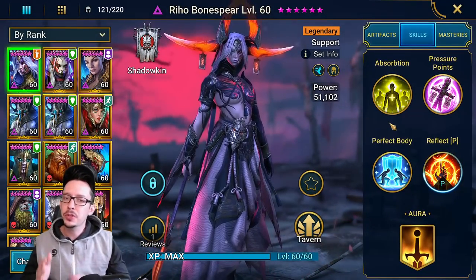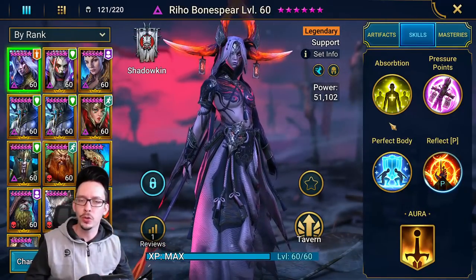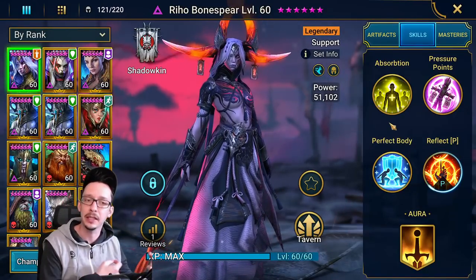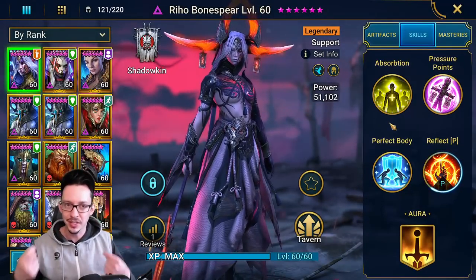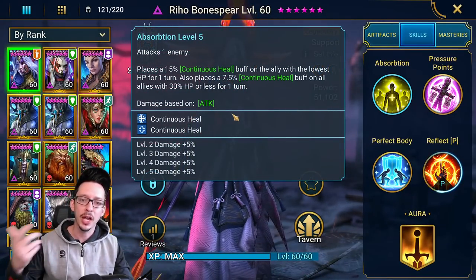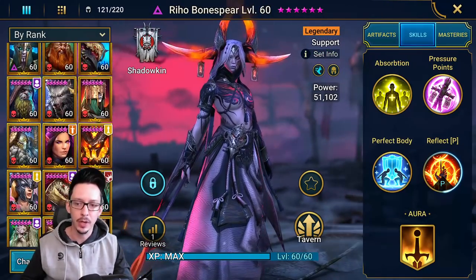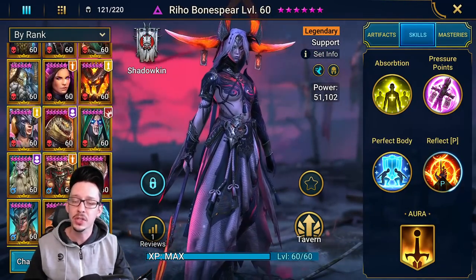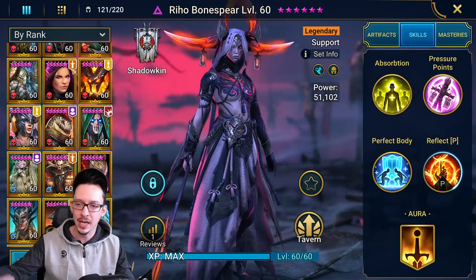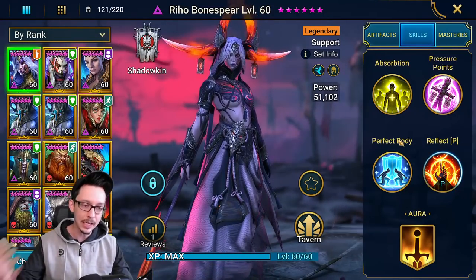Two things to understand about today's testing: I was trying to use Raiho Bone Spear on a team for a one-to-one ratio counter attack build. I tried to bring in allies joint attack as well because I would get the increased attack buff — mainly because this is a support type champion with attack-based skills. In my original team, I'm really replacing a Rosin Scarhide, which is a defense type champion, so the increased defense buff would technically power him up.